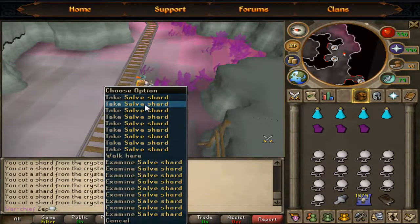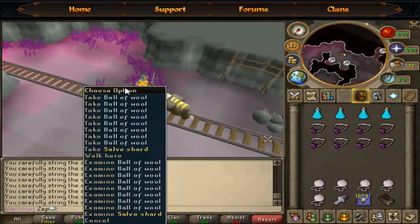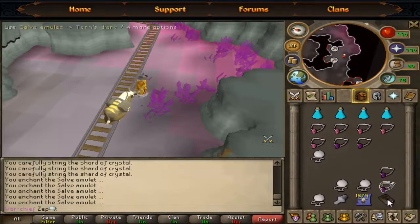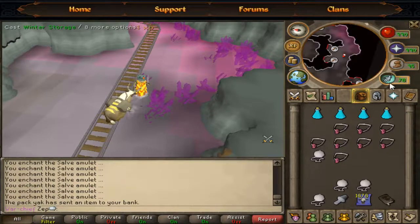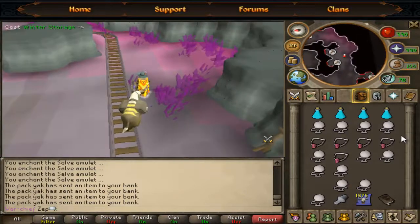We got quite a bit — let's pick them back up. If you try to get one more, it'll say you already have a shard of salve crystal. It'll also say the same message if you make the salve amulet. So the whole trick is to create the necklace — the enhanced, enchanted version. You can use the diary on the salve amulet or vice versa; either way will work. Now we're going to bank them. Basically, you repeat this whole process until you use up all the balls of wool in your yak and inventory, then you can fill up your whole inventory with just the crystals and make the rest of the amulets in your bank.